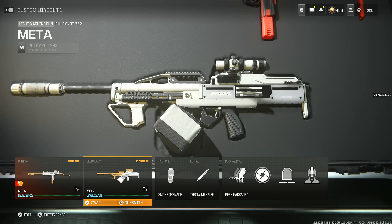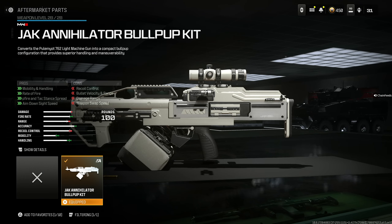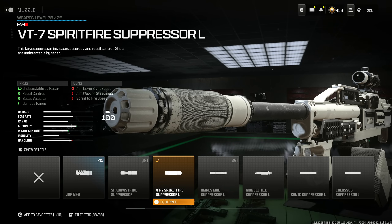The last loadout, which is once again good in Warzone 3, is the Pulmiot 7.62. The first thing you need to know is the Jack Annihilator Bullpup Kit. It helps with mobility and handling, rate of fire, hipfire attack stance spread, and aim down sight speed. Throw on the VT-7 Spirit Fire Suppressor L for being undetectable by the radar, recoil control, bullet velocity, and damage range at the cost of aim down sight speed, aim walking stand distance, and sprint to fire speed.